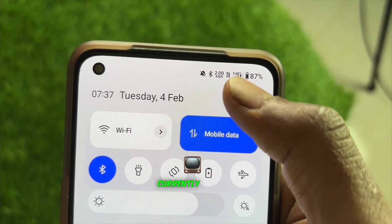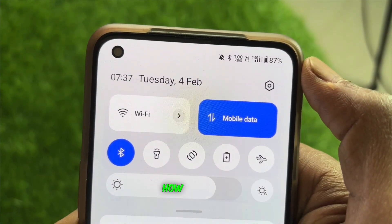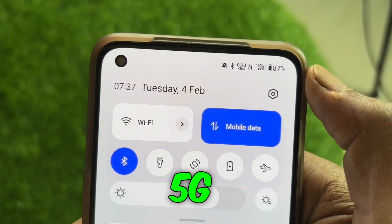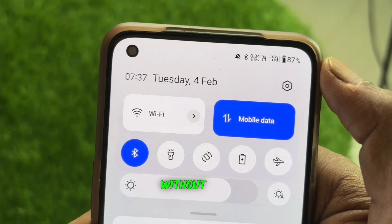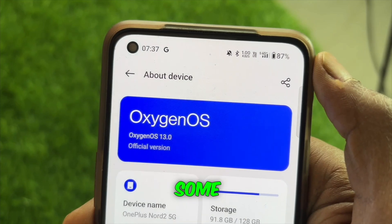As you can see, my phone currently shows a 4G plus network. Today, I'll explain how to enable 5G on your phone — how to turn on 5G settings on your 5G phone and how to use true 5G without using up all your data. You can enjoy 5G for free by adjusting some settings on your phone.